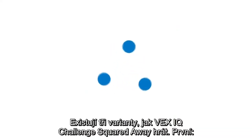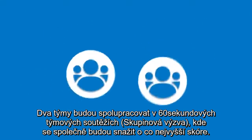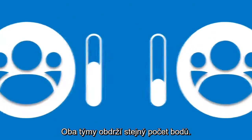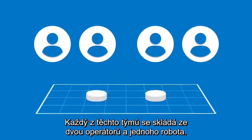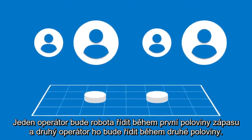There are three ways to play VEX IQ Challenge Squared Away. First, two teams will collaborate in 60-second Teamwork Challenge matches, working together to maximize their score. Both teams will receive the same points. Each of these teams consists of two drivers and one robot. One driver will operate the robot for the first half of the match, and the other driver will operate it for the second half.